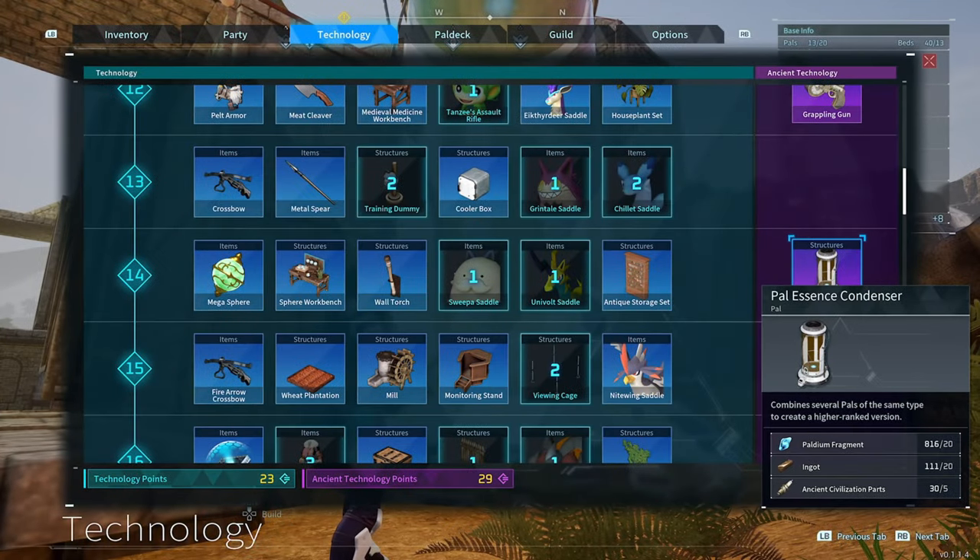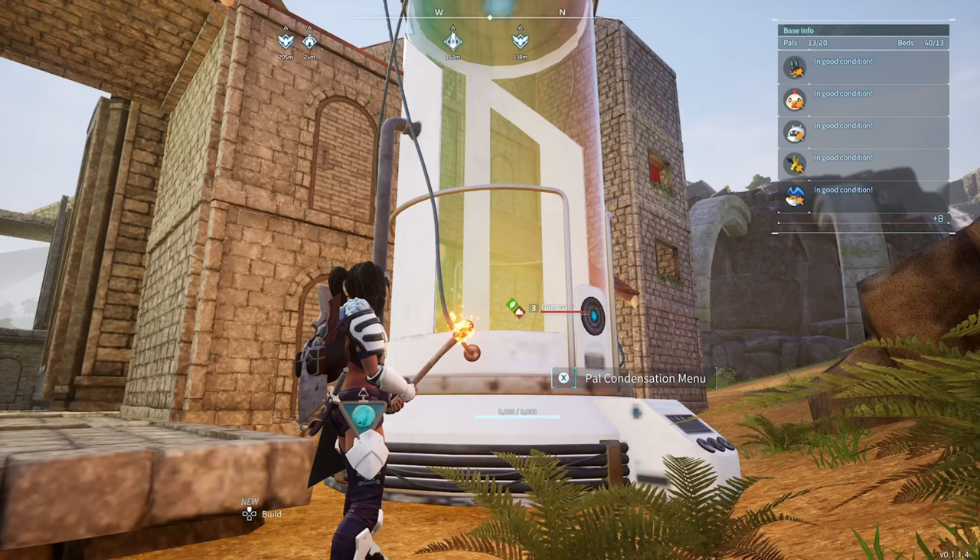The first thing you're going to need is the Pal Essence Condenser. You can unlock this at level 14. You will need ancient technology points for this, and you get those from doing bosses and dungeons and stuff.